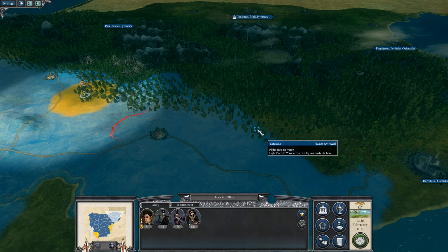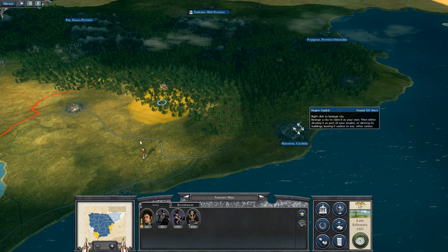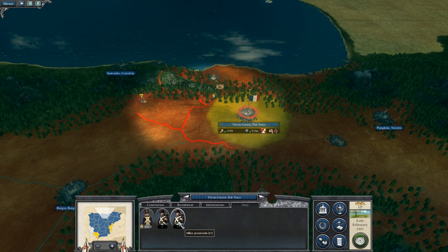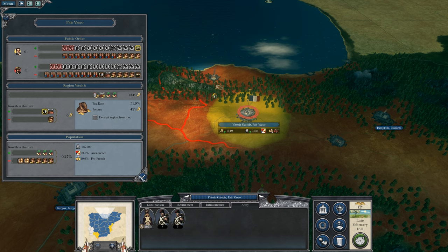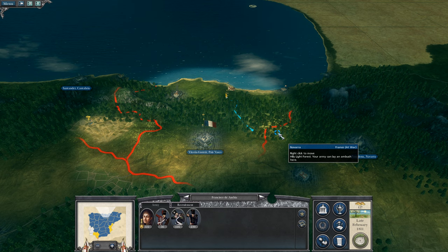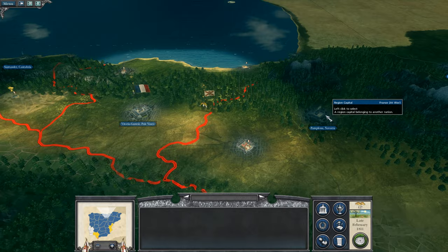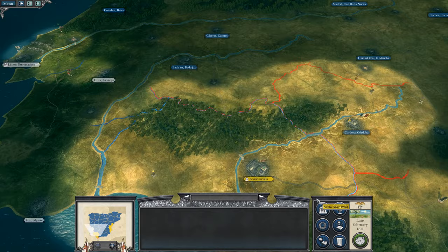We're going to move this force right here towards Barcelona and see if we can make an attack on that. I could make an attack here and fight a ferocious battle which I possibly could even win. But since they're already angry there, I might wait until they actually revolt and then come in and take control over what's left. So I'm going to set an ambush here instead, and maybe then sally forth if reinforcements come this way.